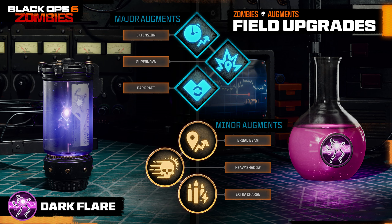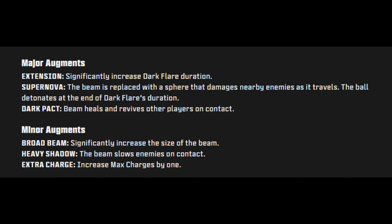Dark Flare is available at level 20 — generate an energy beam that deals lethal shadow damage and penetrates everything in its path. Major augments: Extension — significantly increases Dark Flare duration; Supernova — the beam is replaced with a sphere that damages nearby enemies as it travels, detonating at the end of Dark Flare's duration; and Dark Pact — the beam heals and revives other players on contact. Minor augments: Broad Beam — significantly increases the size of the beam; Heavy Shadow — the beam slows enemies on contact; and Extra Charge — increase max charges by one.